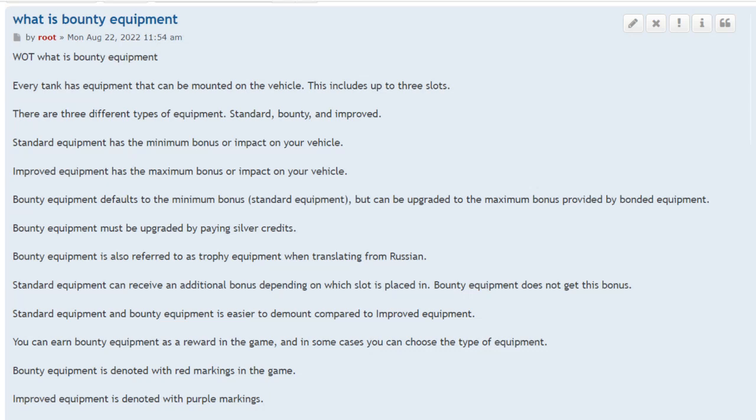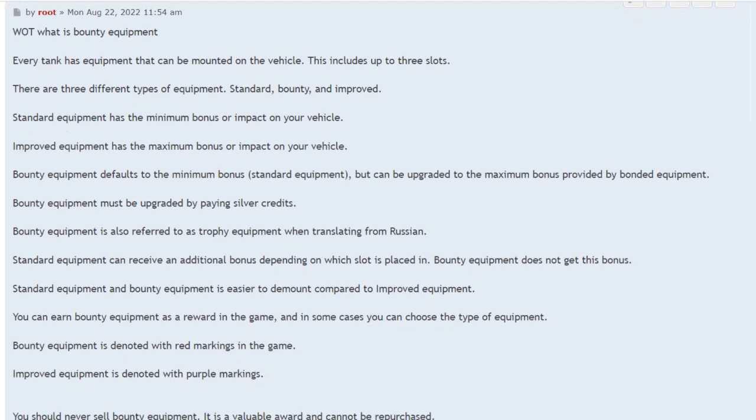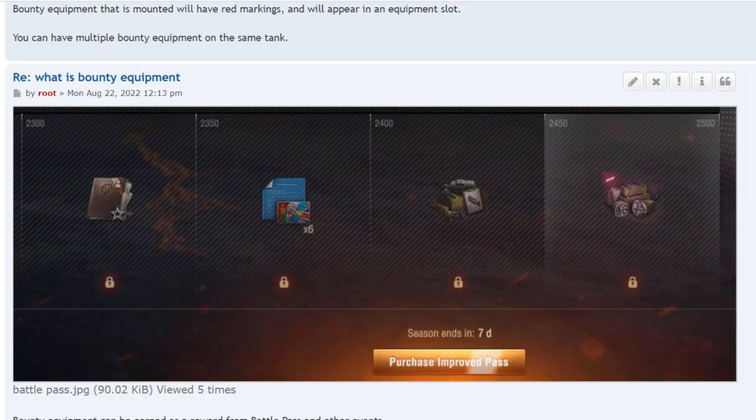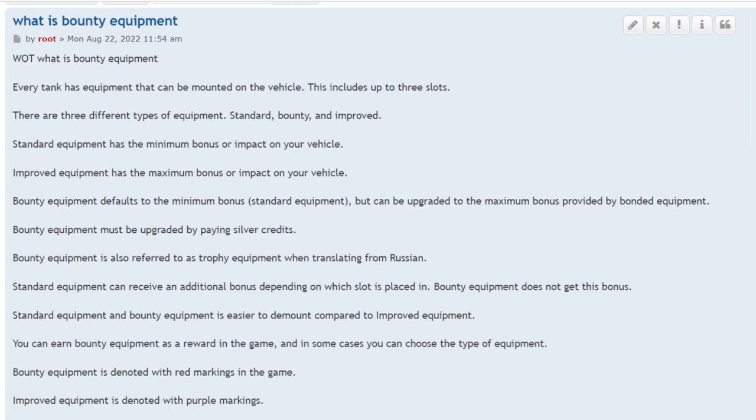World of Tanks Bounty Equipment. This is about bounty equipment, which is also called trophy equipment, depending on how you translate it from Russian. There's standard equipment, there's bounty equipment, and there is improved equipment, which people might refer to as bonded equipment.